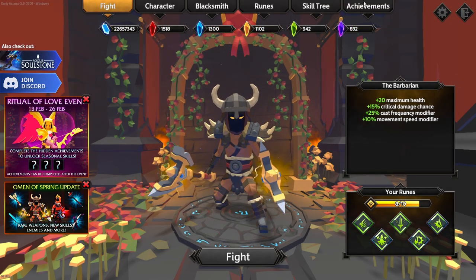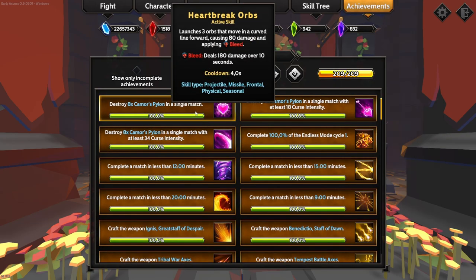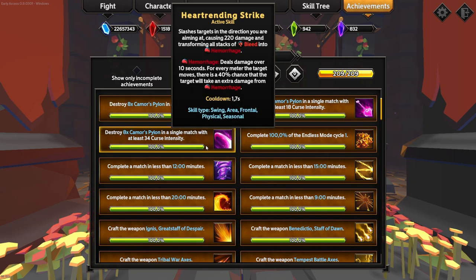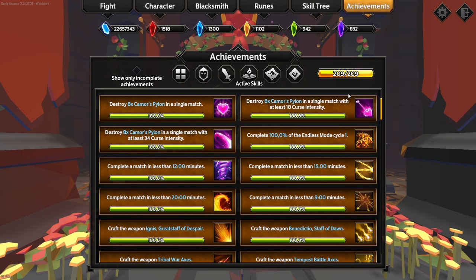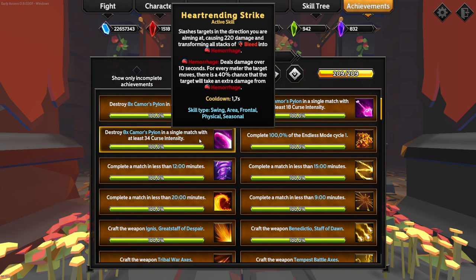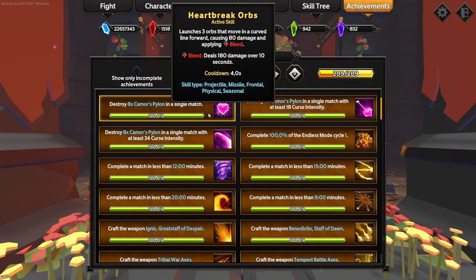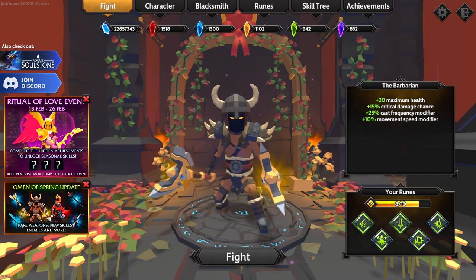Let's look at the three new skills unlocked from the event. Heartbreak Orbs launches three orbs that apply bleed. Heart-Rending Strike bleeds and transforms all bleed stacks into Hemorrhage. Camor's Arrow deals a ton of damage, bleeds, and stuns — similar to Savage Strike where damage is split equally among all enemies hit. All three have a bleed theme, and they are only available on characters with the appropriate weapon tags: projectile, projectile, and swing respectively.